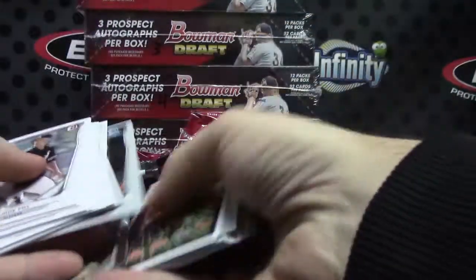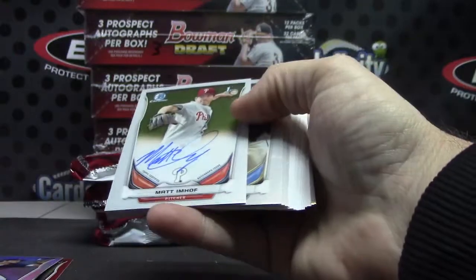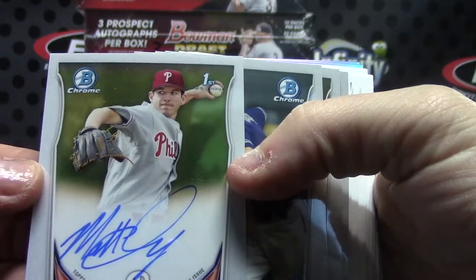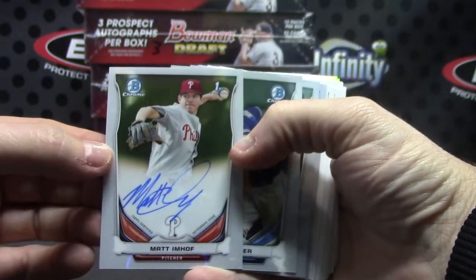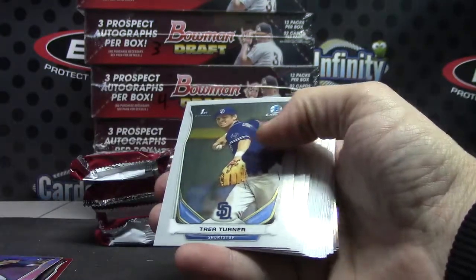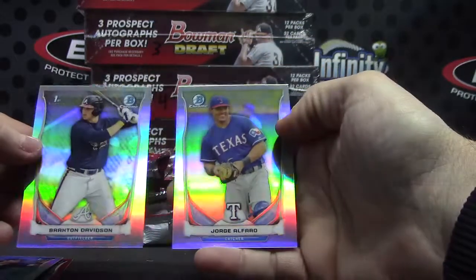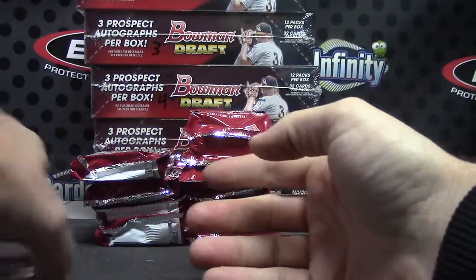Brett Austin is a nice card. Matt Emhoff — Matt Emhoff, autograph number 1. And Braxton and Jorge.